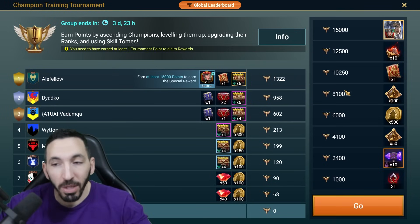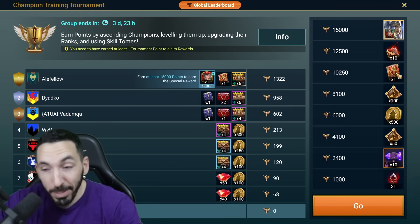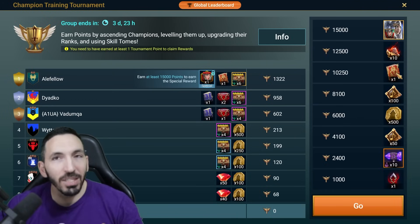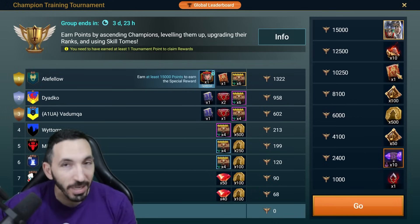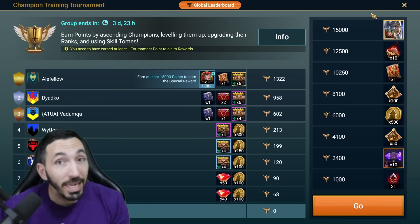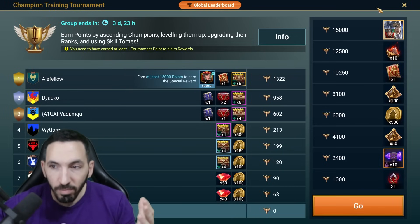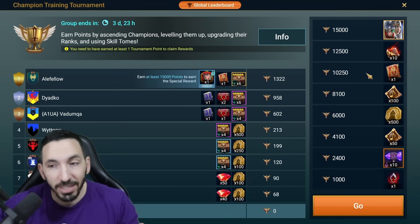If you want to go the extra mile, you can get a legendary book, which I suggest most people go for. The only people I see not doing this Champion Training are people who didn't get Armand's anything — there's no point spending resources if you didn't get Armand's, and I totally agree with that. But if you are going to do this, how should you approach it? 15,000 points gets you the guaranteed skin, which is strictly cosmetic. I love that it's just for the looks.